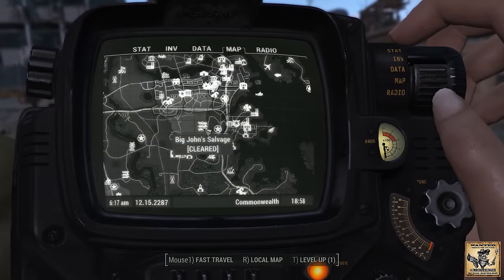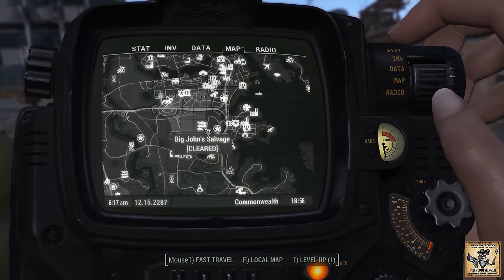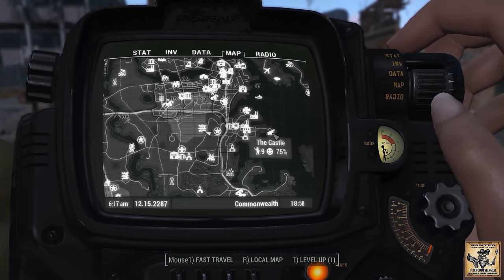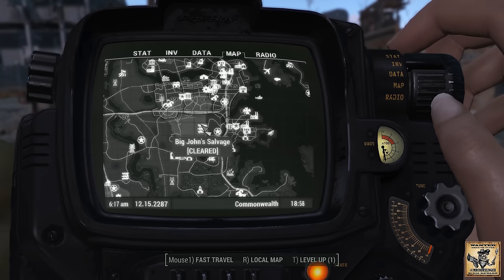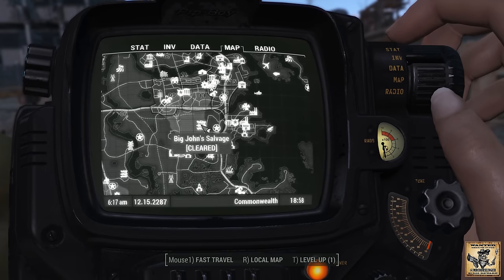Hey, what's up everybody, we're back today with another quick tip video. This is for tracking down a hidden railway rifle. You can pick this up fairly early on in the game — right about the time that you're able to take the castle is probably a good time to come down here and pick this up, should be about the level you need to be to clear this area out.